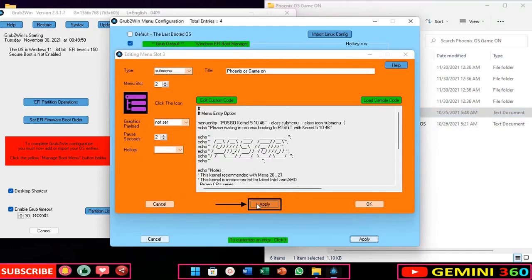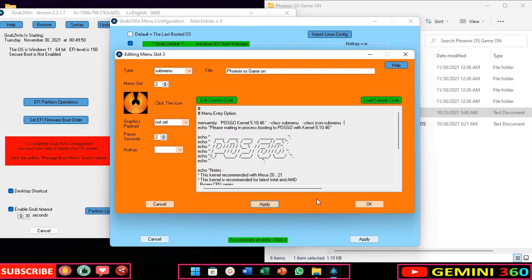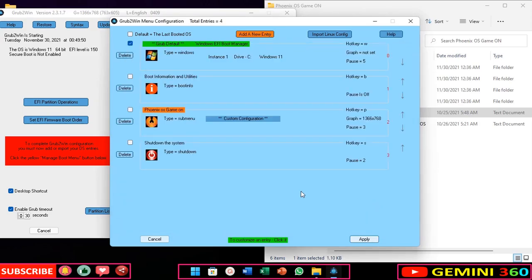Click on Apply. Apply step 2. After step 29, click on Apply again. Step 4, apply.